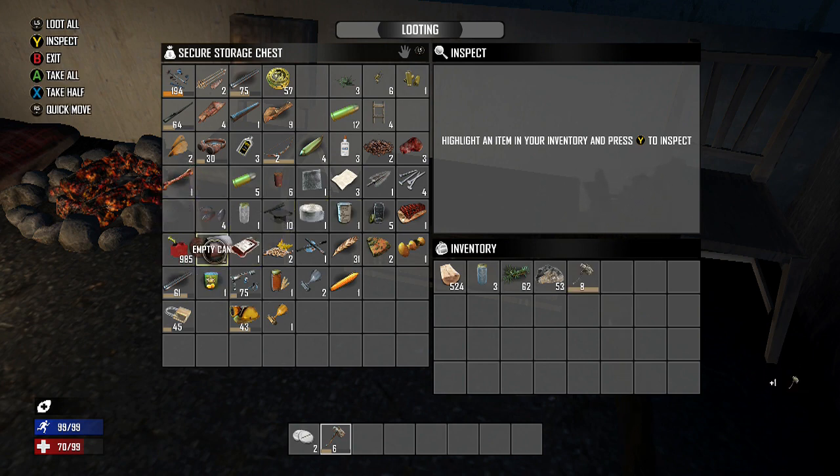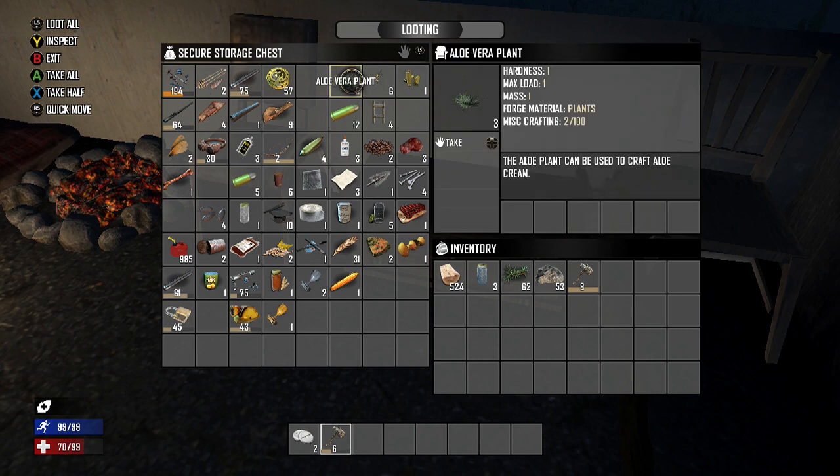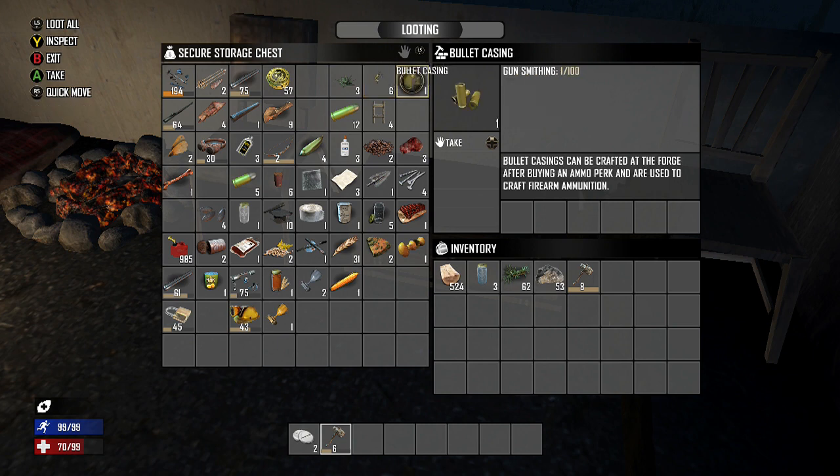I'll leave everything else in my inventory for the time being except for the stone axes — I'm going to need to craft a few more of those to survive on the road. Looking for food... I literally do not have any food. A yucca plant can be used to make yucca juice. I've got rotting flesh, grain alcohol, and a can of pears — I'll take that with me.